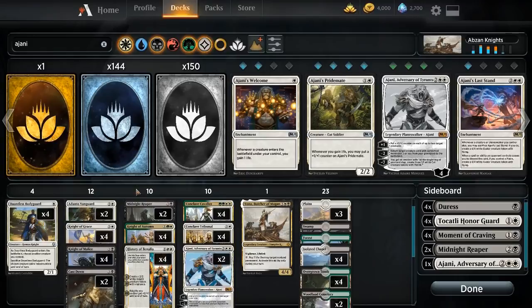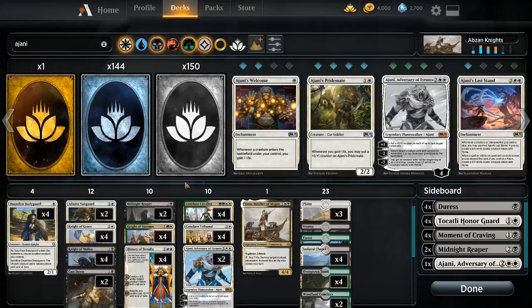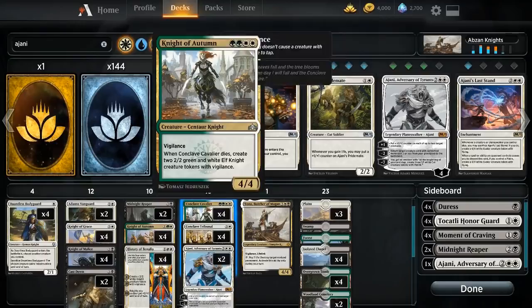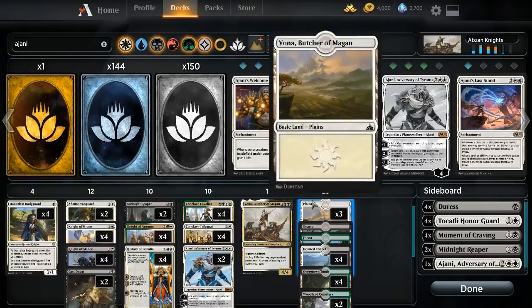The deck is pretty straightforward. We are playing a lot of creatures with the Knight creature type, and also Adanto Vanguard, because this card is just really good and we needed some more early plays. We are a little more resilient than the average aggro deck. Midnight Reaper and History of Benalia play well against removal, same with Conclave Cavalier, and then Ajani can take over games or grind in a long one. Vona is just a very good top-end card that can deal with anything.